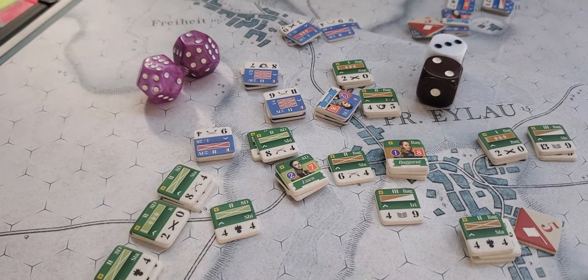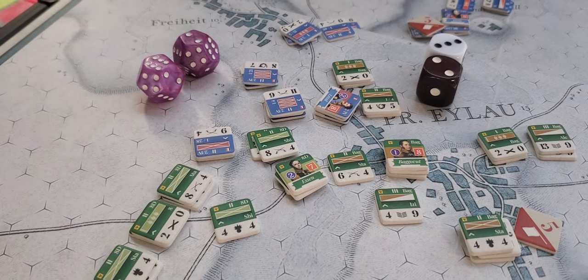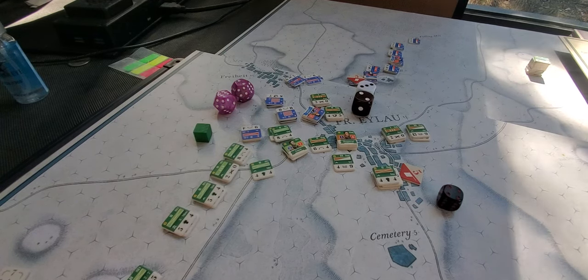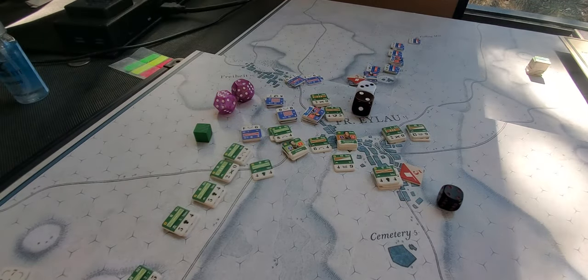So there you go — a couple of combats, some fire action, three assaults just for shits and giggles. Ilao 1807, Sound of Drums. That's an activation complete for those guys, I believe, and we will pull the next cube — it's green, so it's going to be an opportunity for the Russians to respond. I hope you enjoyed a quick little snapshot of the gameplay mechanics. We'll talk a little more about where I think this fits in the pantheon of Napoleonics complexity in the next video. Ciao.